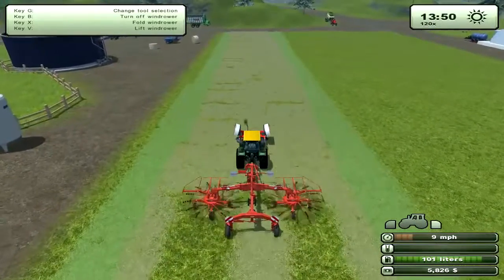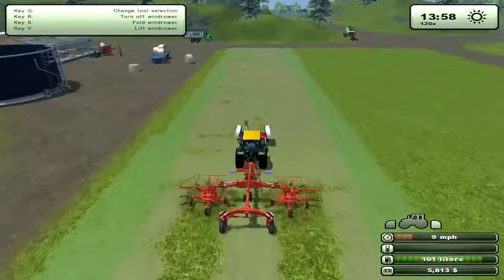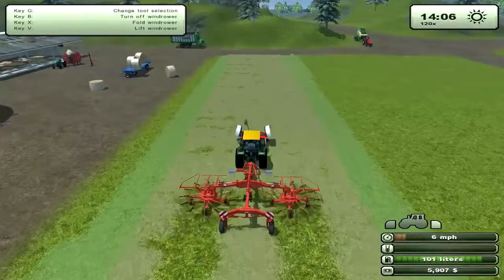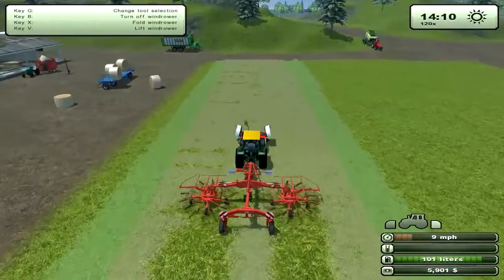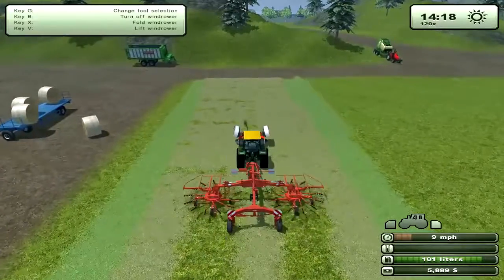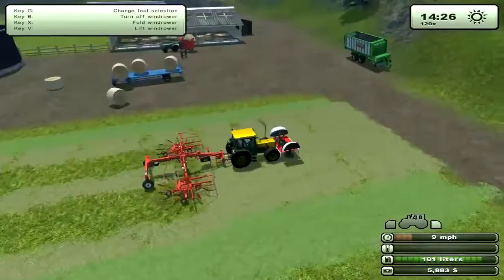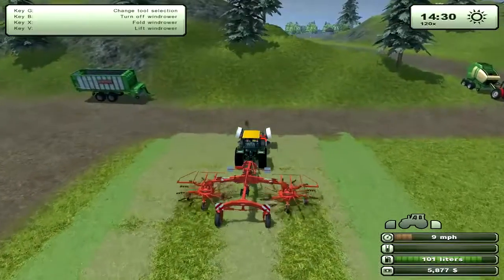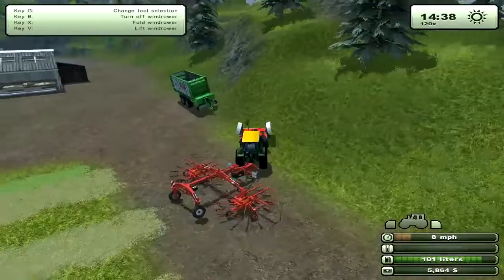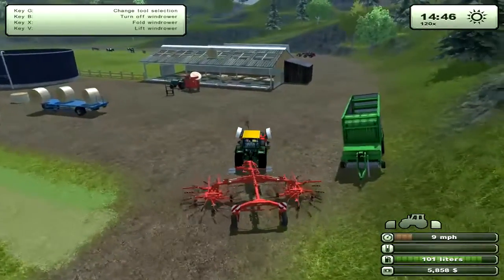I think we can go faster than this — maybe not. Okay, maybe the four button's not the best button. So now all that grass is being picked up in one row. The loading wagon or the baler will be able to pick it up a lot faster and have to make a lot less trips.